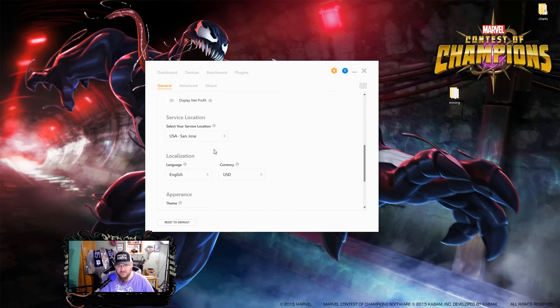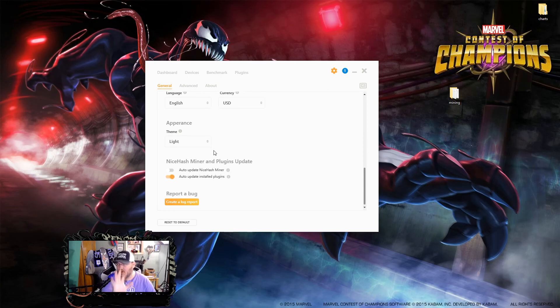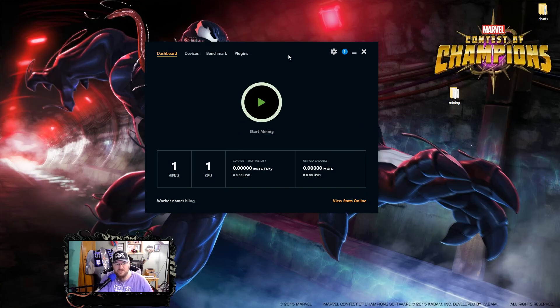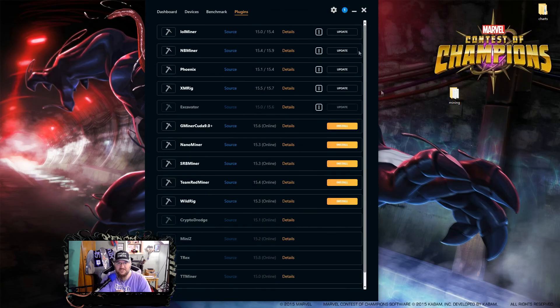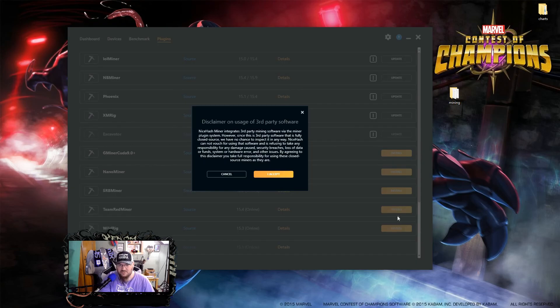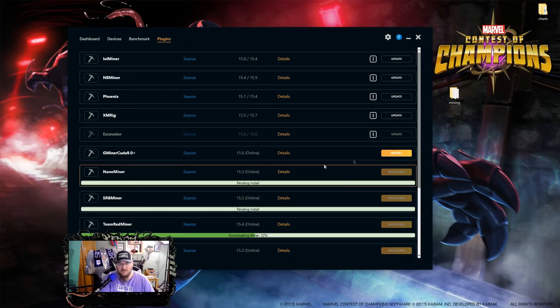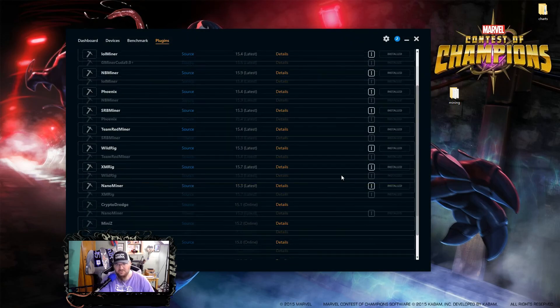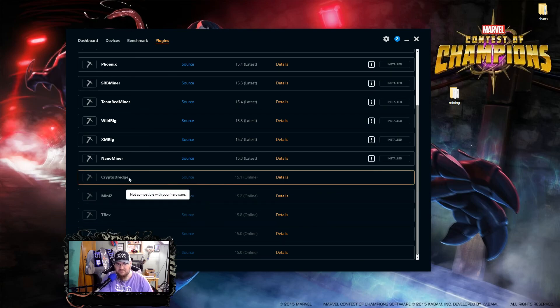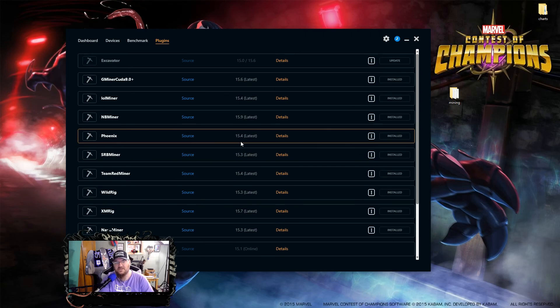Once you pick your service location, if the light theme is bothering your eyes, click on the dark theme and hit OK — it will restart in dark mode. Next, click on the Plugins tab. You'll see several updates and installs available. I want you to install every one of these onto your rig — it will do it slowly. Once they're all updated, be aware that some will say "not compatible with my hardware." Don't worry about it — you'll still have plenty of other miners installed that you can mine on.